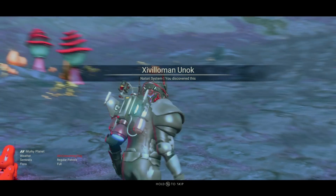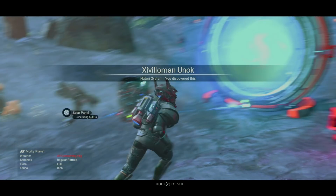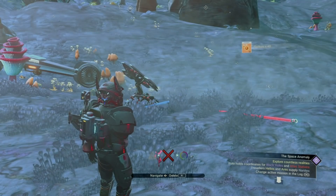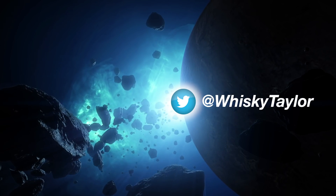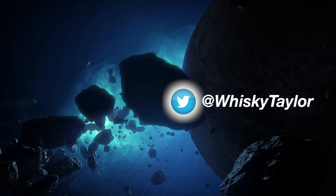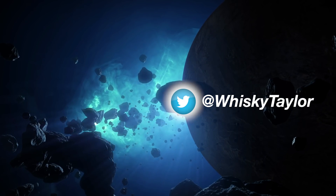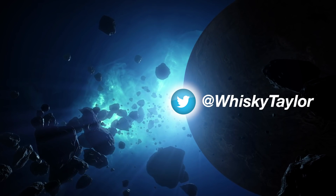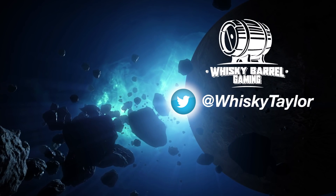So if you come across an S-class cabinet at a space station in a system that unfortunately only has two or three planets, with this technique you'll be able to use those planets and get seven cracks at getting a cool weapon to spawn inside that S-class cabinet. This is a very simplistic way to multi-tool hunt, so I encourage you to check out that Multi-Tool Hunting 101 video if you want to learn the ins and outs of multi-tool hunting. And that, my friends, is the end of Volume 3 of Did You Know? A special thanks to Casper Phantom for shining a light on that awesome new multi-tool technique — I've been using it quite a bit lately. This is Taylor with Whiskey Barrel Gaming, signing off.